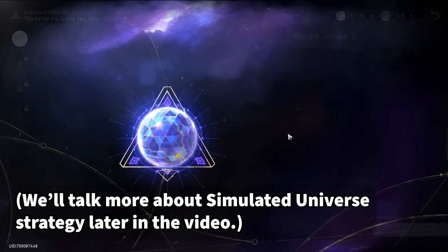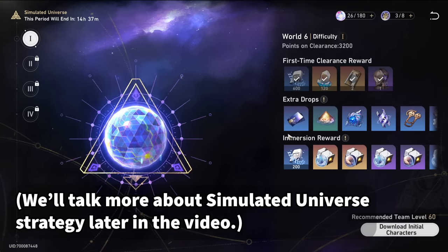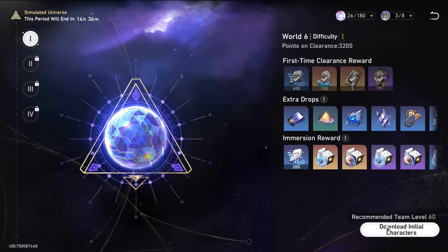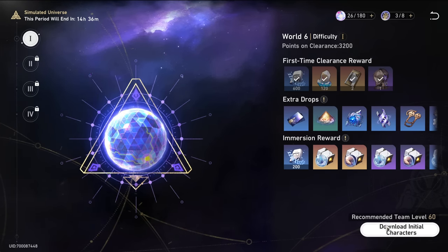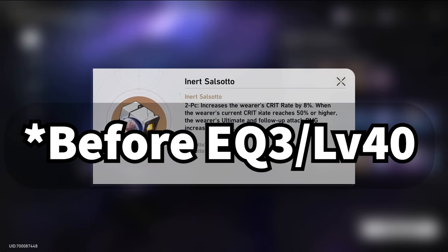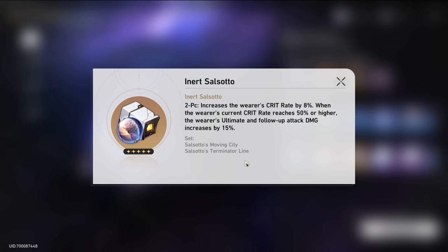It might be tough to get to World 6 in the first place, and I'm not free-to-play by any means, but I'm also not a massive whale. I do have Seele, but she is E0, and outside of that my only other 5-star is Clara, which I got from the first 50 standard pulls. Before equilibrium 4, this is the only place you can get 5-star relics, and in my opinion this is the best 5-star set for damage dealers.